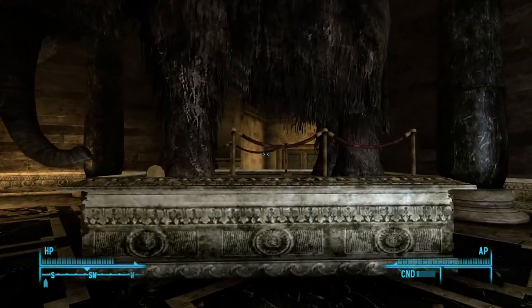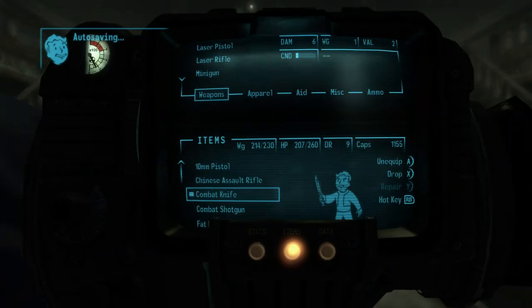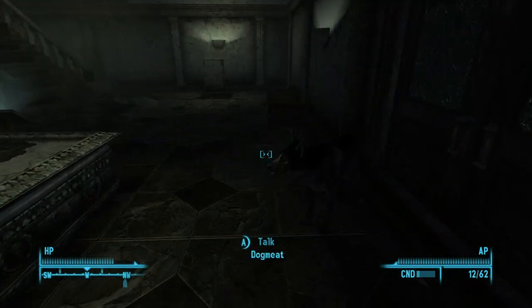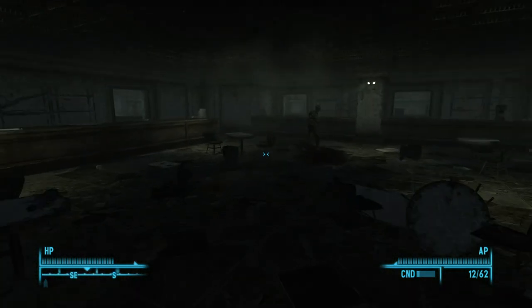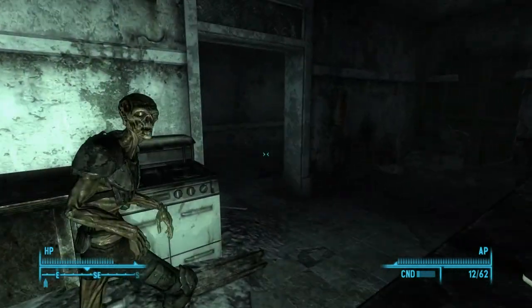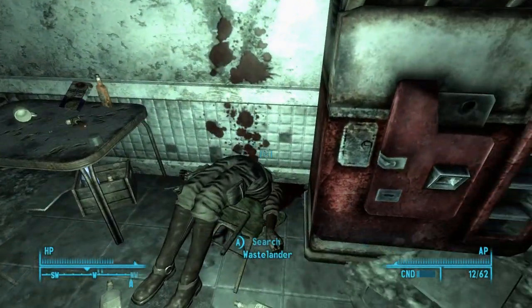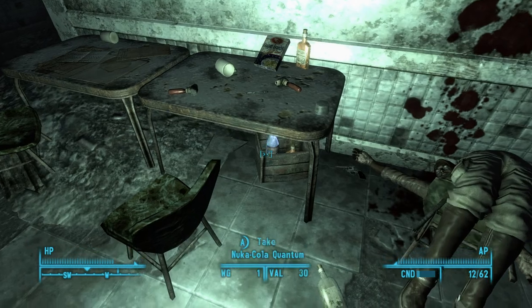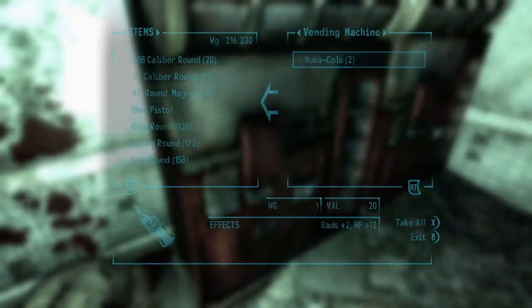Alright, so we're back. I'm gonna try something a little different here. I'm gonna help you guys find the Lincoln's Repeater, which is a specialty weapon. Since I had the mask on, I don't have to worry about the ghouls attacking me, so it's gonna be a little smoother than it probably would be if you didn't have the mask. This is a good way to scavenge a little bit too.